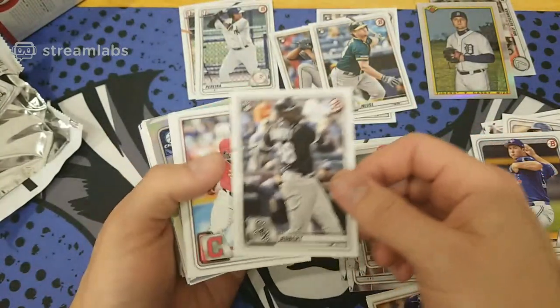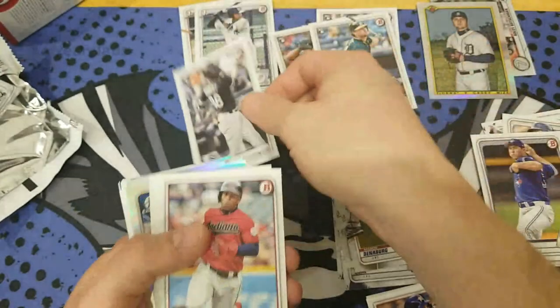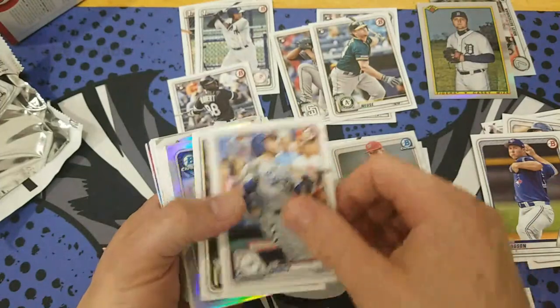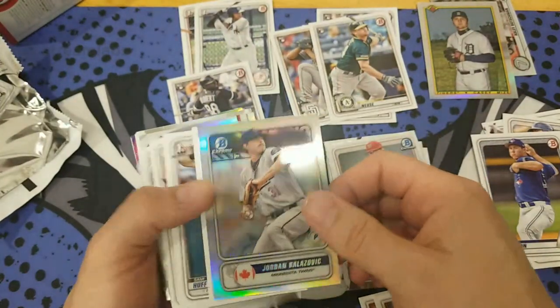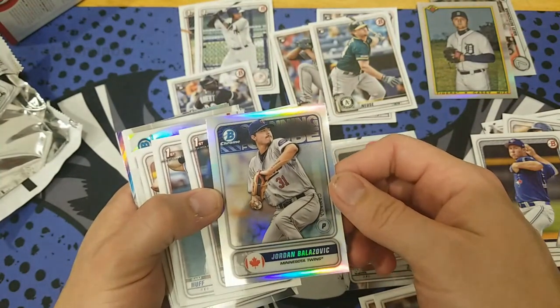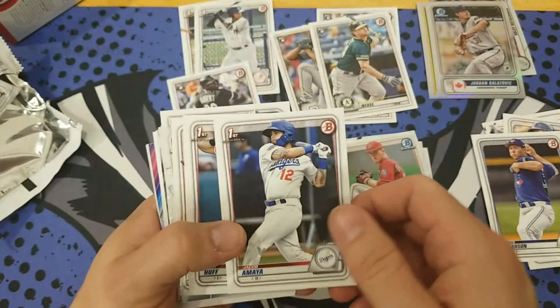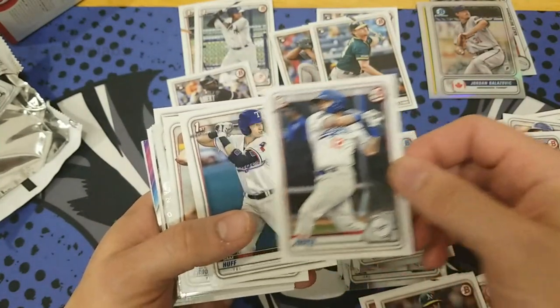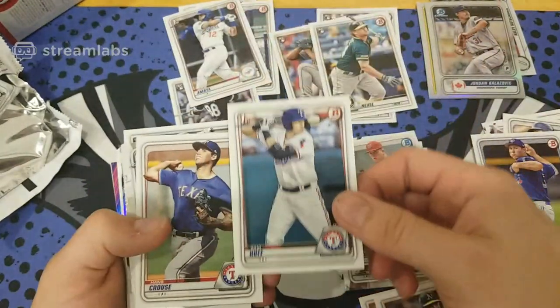Altuve and another Luis Robert — that's our second Luis Robert rookie. We got another Spanning the Globe, a good variety with these — of Canada, Minnesota Twins. We got another First Bowman Dodgers and another First Bowman Rangers.